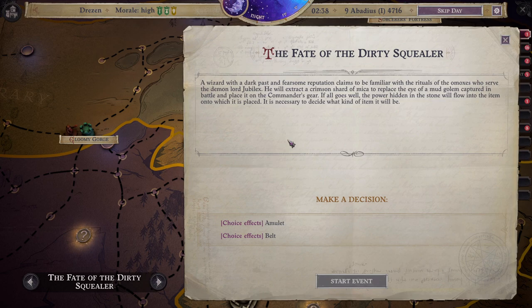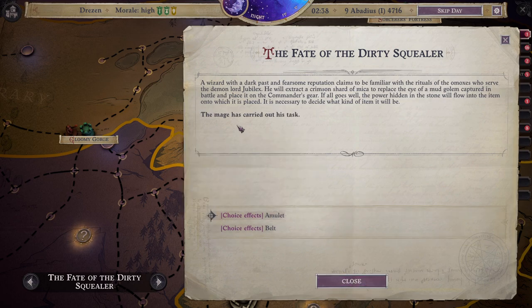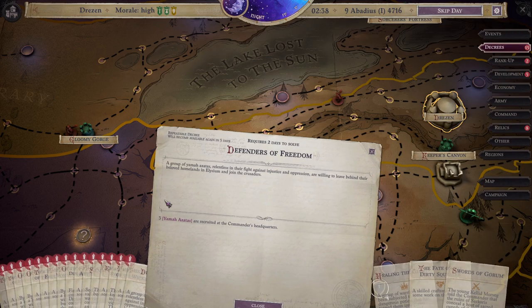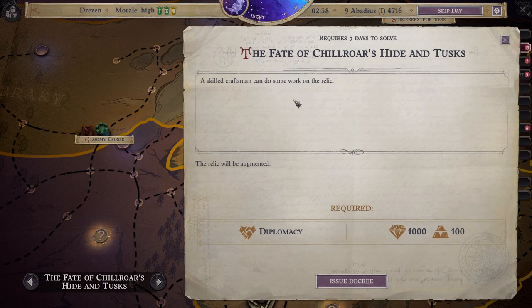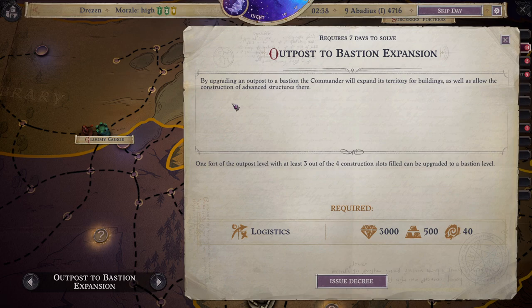Data the Dirty Squealer — a wizard with a dark past and fearsome reputation, seemingly familiar with the rituals of the Omekses who serve the Demon Lord Jubilex. We'll extract a crimson shard of Micah to replace the Eye of a Mud Golem captured in battle and placed on the Commander's gear. I'm going to do an amulet — I'm pretty happy with most of my belts. Alright, the mage has carried out his task. Fantastic. Let's upgrade one of my outposts to a bastion, which will expand its territory for buildings and allow the construction of advanced structures there.